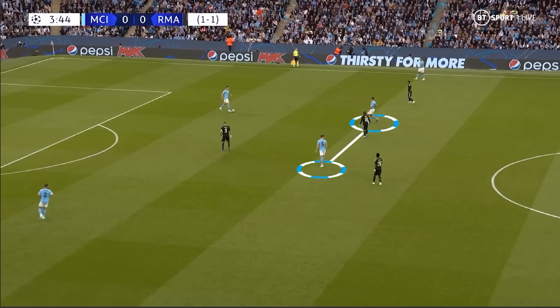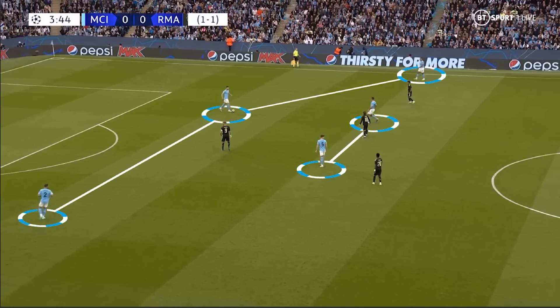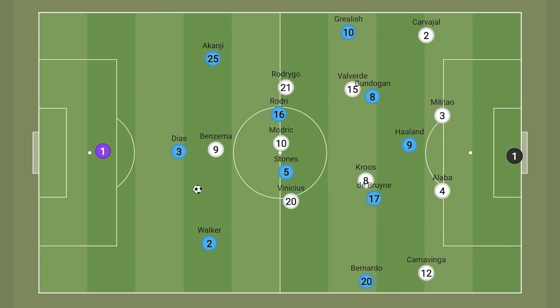Here we see the Stones and Rodri double pivot, with Akanji, Diaz and Walker as a dedicated back 3, but Madrid's narrow 3 makes play through the centre much more difficult. So when the wider centre backs got on the ball, if Real were set in this shape it was fairly easy for the winger to move out and apply pressure. Though the winger could be the outlet, in these scenarios Camavinga or Carvajal on the far side would be much more aggressive on their winger and prevent them turning for the most part.